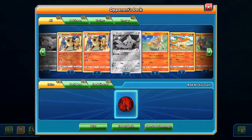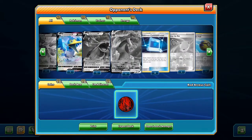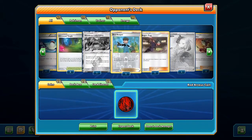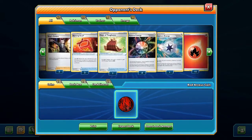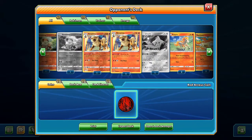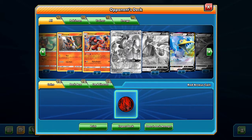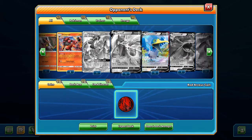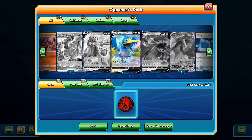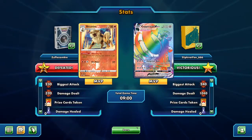He also had a Salamence V and Salamence VMAX in there. And I noticed he had a Rainbow Rare Marnie — I'm so jealous, I want those. This dude has the money but not the skill to build and play decks. I guess it's someone getting into the game with some money. Up to the next match.